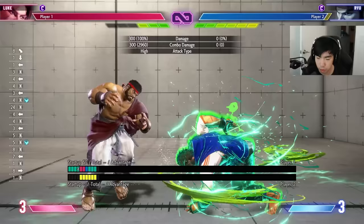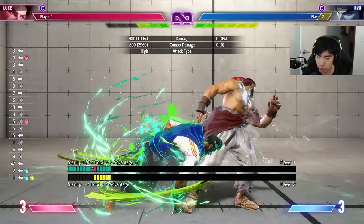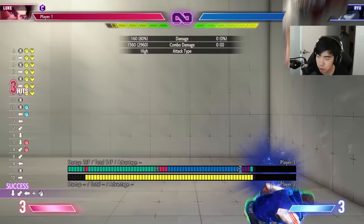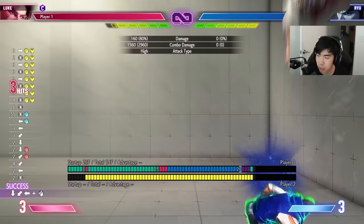In terms of drive rush combos: off of a light you do jab into crouch fierce; off of a medium, medium into crouch fierce; off of a heavy, heavy into heavy. It all generally leads to either medium flash knuckle or light flash knuckle depending on if you're close to the corner or not — because if you go into medium flash knuckle in the corner, they're going to side switch, so you don't want that. Generally you can just drive rush into fireball then DP. If you get the perfect, then you can do fireball into heavy DP. If you don't get the perfect, just go into light DP.